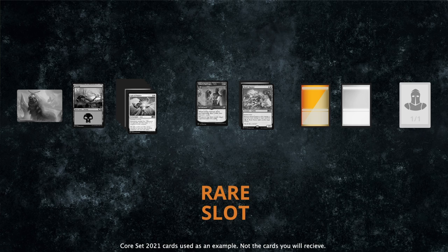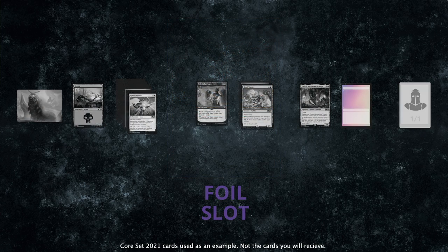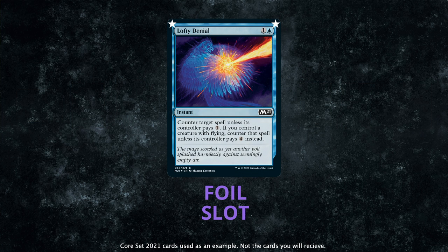Two wild card rarity slots follow, with a chance for anything from common to mythic. The next slot is the traditional rare slot you're familiar with from Draft Boosters. The second to last slot is a guaranteed foil — that's right, every Set Booster contains at least one foil. Players love them, so we wanted to find more opportunities to get foils into their hands.